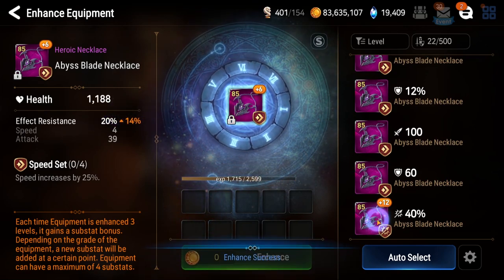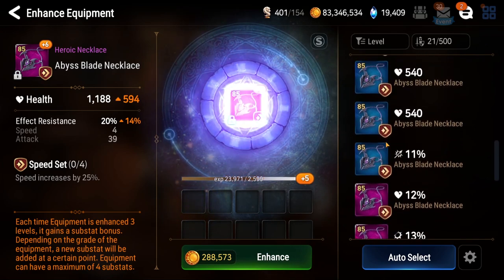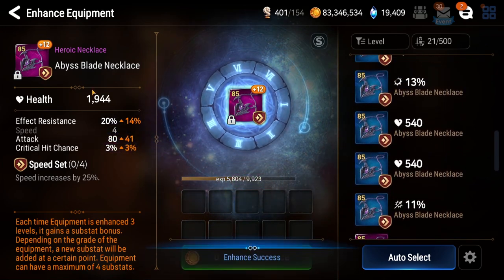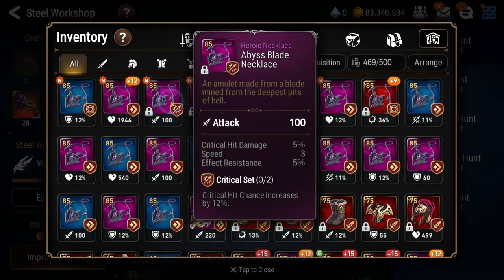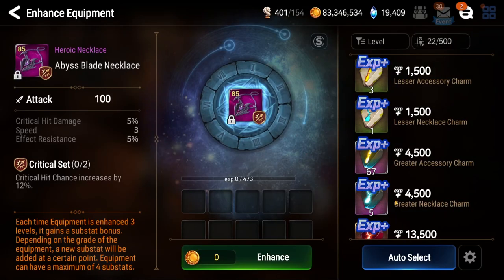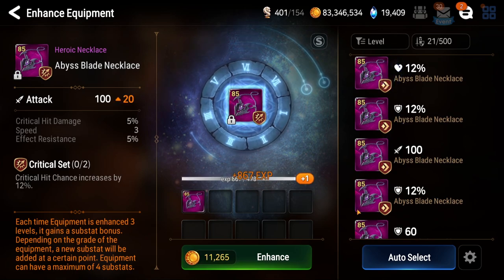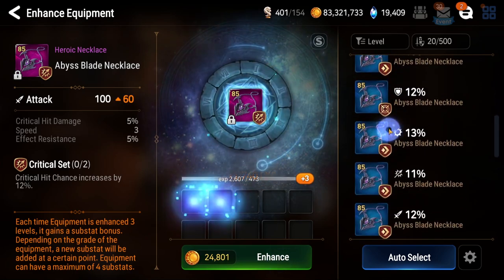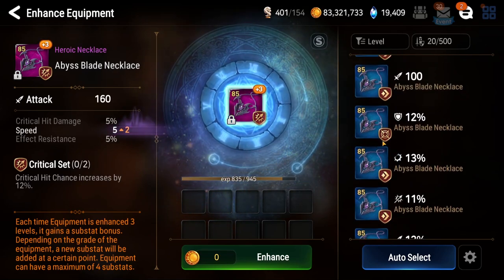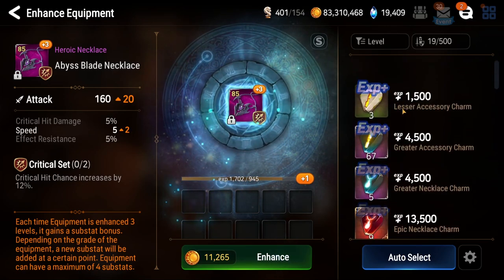Six percent - not too bad. Let's keep on going for effect res. It went to flat attack and then crit chance - I no longer want that piece. This one I want purely speed rolls, so let's go for one of these. Okay, that's a speed roll - it's only a two roll. We'll throw this in there. Let's throw one of these in - I know it's a little overkill. Not quite okay - let's keep going.